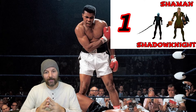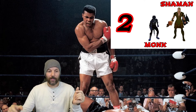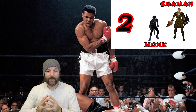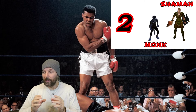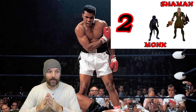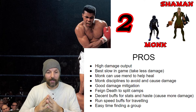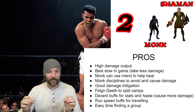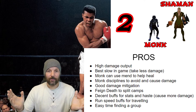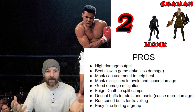My second pick is Shaman and Monk, and a lot of people actually prefer this over the SK. I do like having snare — there's a lot of mobs that flee which the Monk can't handle, especially early on — but the Monk has very good mitigation and puts out a lot more damage than the SK. The pros: high damage output, still have the best slow with the Shaman, Monks can use Mend to help heal, and Monks have disciplines that help avoid and cause damage in emergency situations. The Monk also has naturally good damage mitigation.